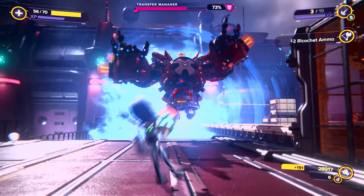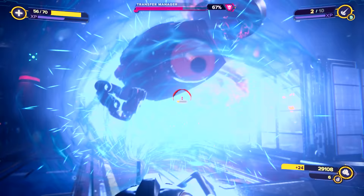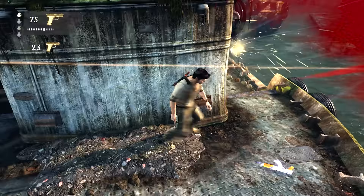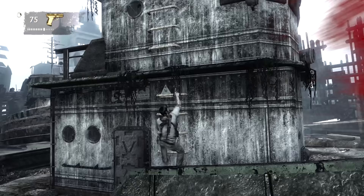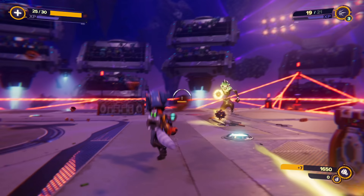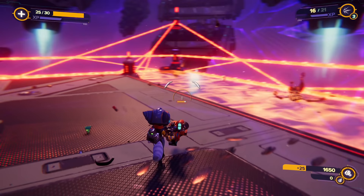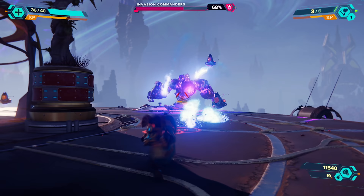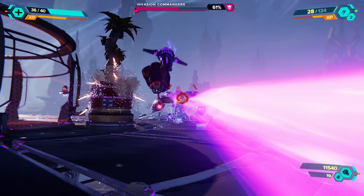I really think the method Ratchet & Clank employs here could have solved issues in Uncharted 3, 4, and Lost Legacy — where it feels like the second you get a weapon you enjoy, the game rips it away because you run out of ammo. It could have been solved by just letting the characters hold on to their favorite weapons within a weapon wheel and find ammunition by exploring. It's almost exactly what The Last of Us Part 2 did. Regardless, the gunplay and weapon variety is really good here, and each weapon manages to feel unique, punchy, and worthwhile.